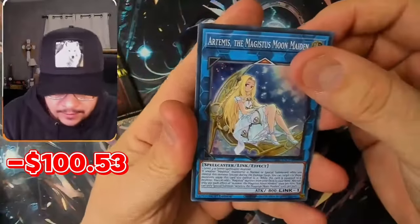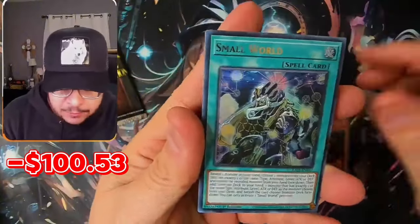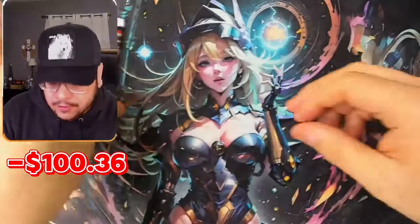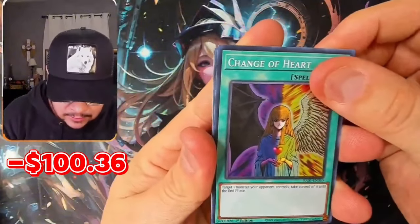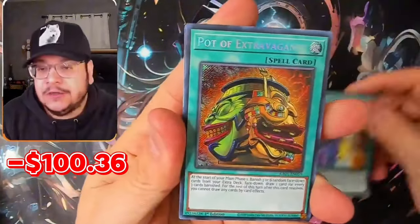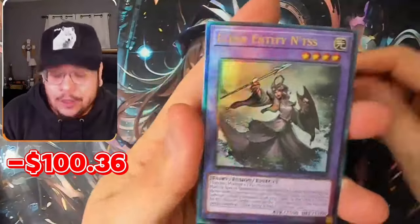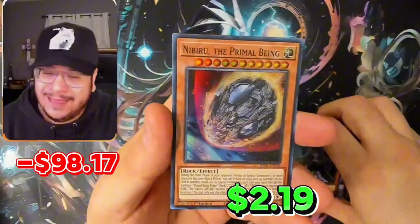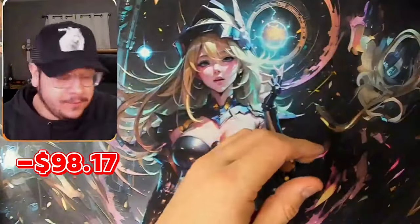Come on! Long Firewalls, Blossom, Small World, Vision Hero — this box so far is no bueno. Last pack, come on, let's make it a Quarter Century please. Okay, Pot — not the pot I'm looking for. Eldlich and Ultra Ghost Belle — dang man. Last pack matching for the first box but that was kind of brutal.